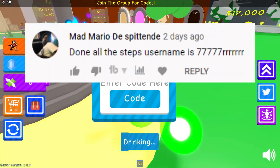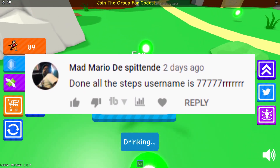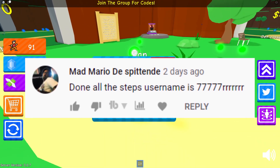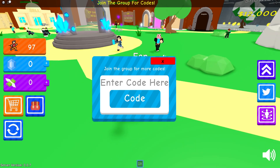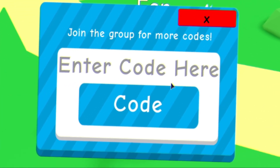One more thing before the codes — congratulations to the winner just shown on screen who won one of the Roblox gift cards this week. Anyway, let's get into the first code: the first code is 'gimme'. Redeem that one by clicking Enter on your keyboard and you'll see the code redeem.